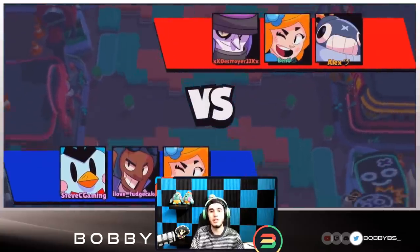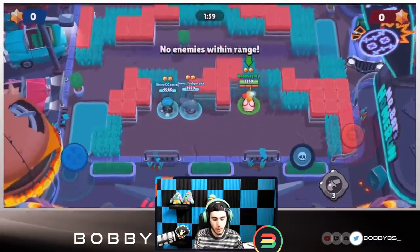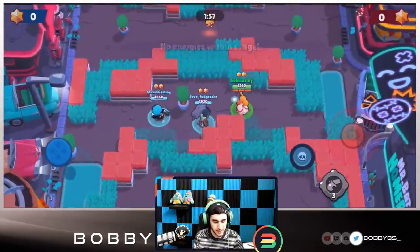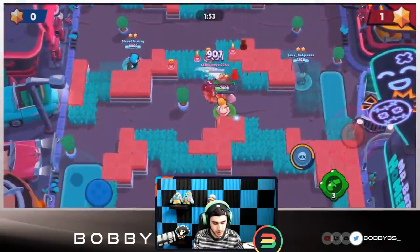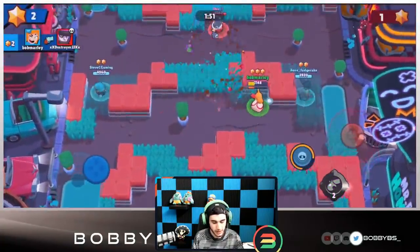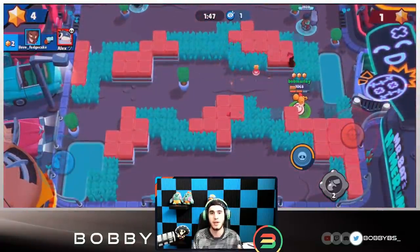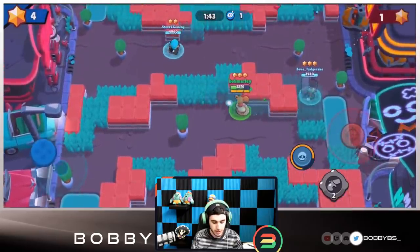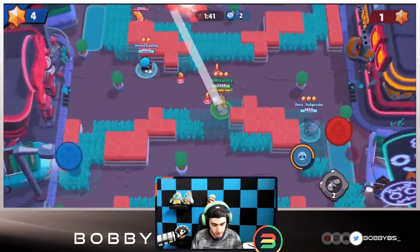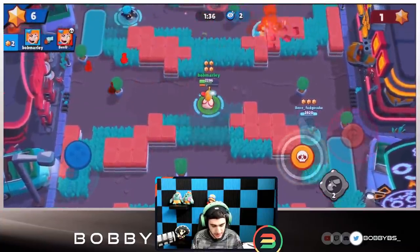Here we go into our next game - we're going to be facing a Mortis, a Tick, and a Piper. The Tick is super passive but Mortis is super aggro so we're going to see how this goes. We're already able to get one kill. By the way, Piper does have a new gadget - let me know what you guys think of that gadget if you have it. I think it's pretty cool, I actually like it a lot more than the other one.